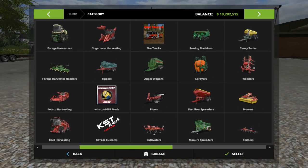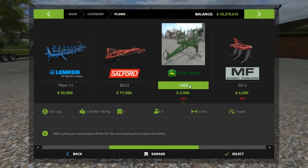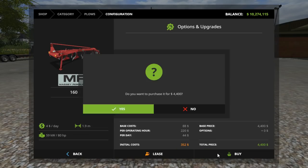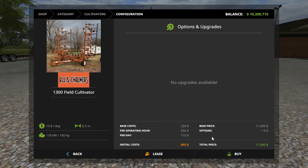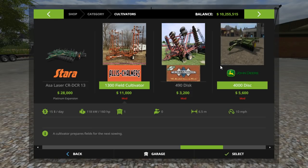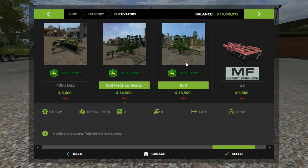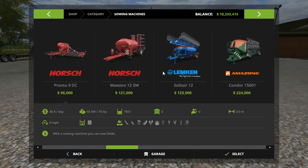We got to buy some implements today. The first thing we're going to start with is plows - we're going to get the 1600 plow, and this is the one I should have converted to 19. I didn't realize it was a little wider, a little bigger. So all the plows are going to go on one trailer to one farm, and the cultivators are going to go to separate farms because I have a Case, an Allis one, a Case, an Allis, and a John Deere for the disc. Then we got the sowing machines to buy too.